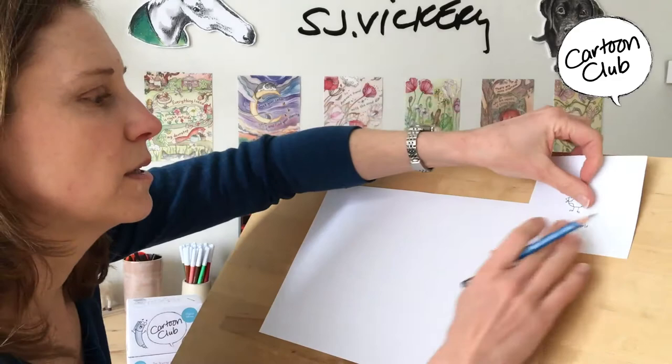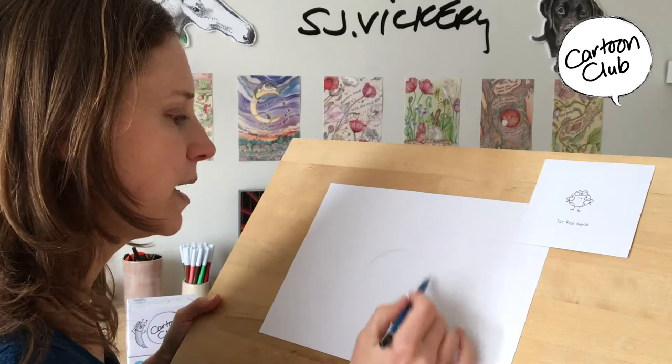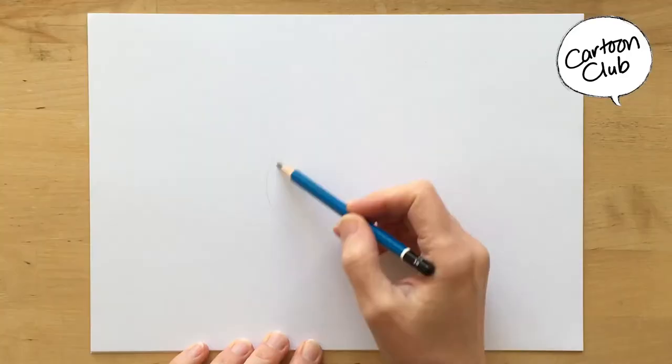No world yet. I always start with shape, so let's just start right there — a circle for his body. It's sketchy; I don't know exactly which circle we'll go with, but there we go.